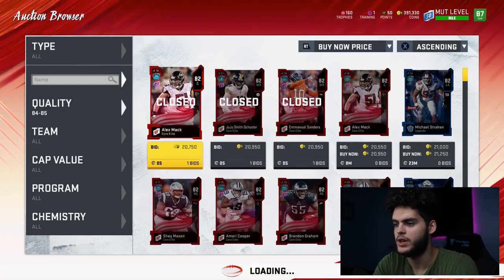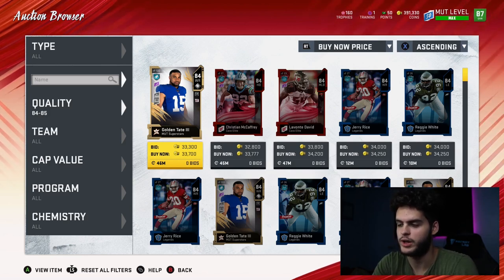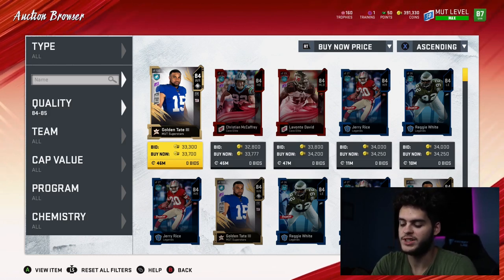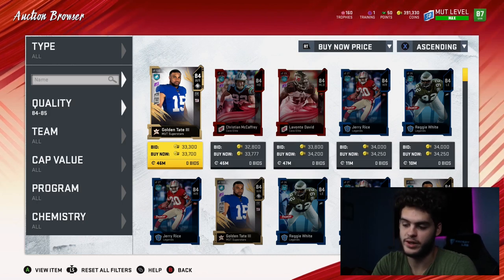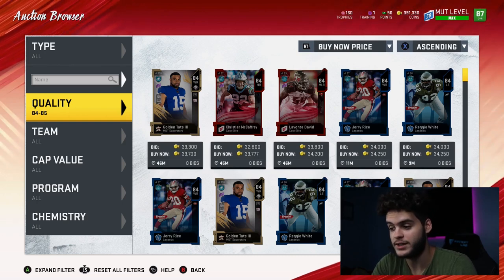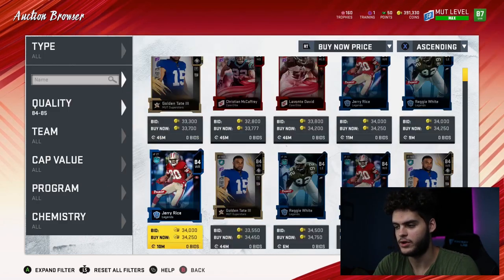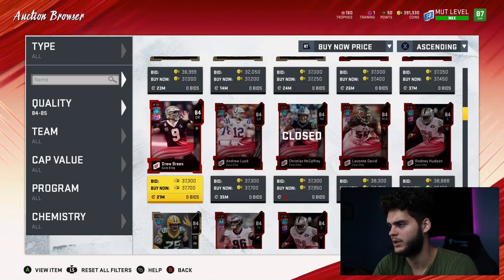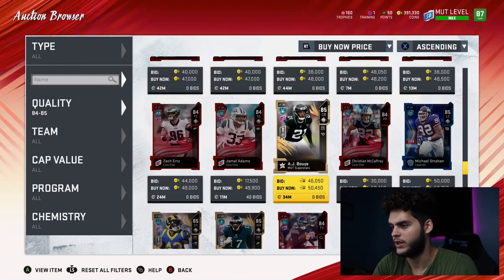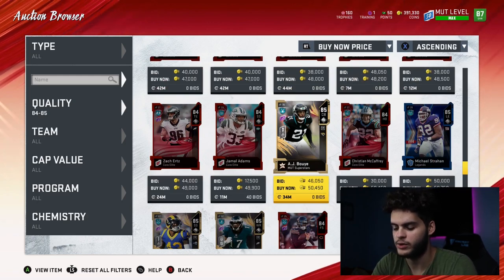84 overalls sell for about 33k right now, and they quick sell for 700 training. So 33k divided by 700 is 47 coins per training — that is the best value so far and tied for some of the best in the game. For 85s, they're around 50k. 50k divided by 970 training quick sell is 51 coins per training, so the 84s are still leading.